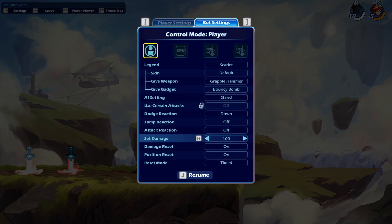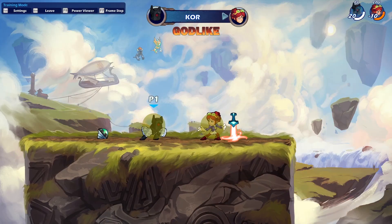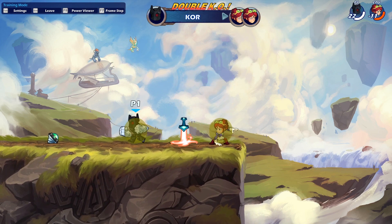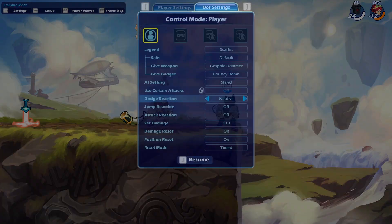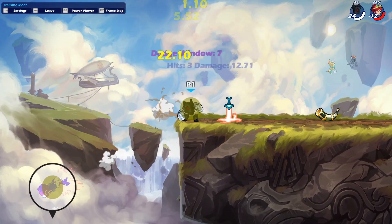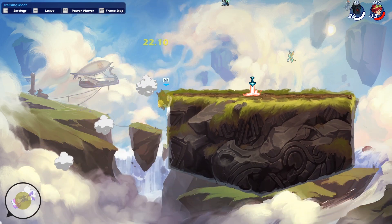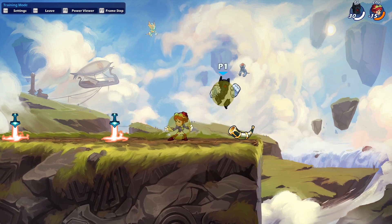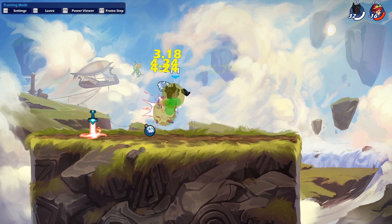Let me show you something. If they're at like 120, sidelight into dsig — that kills. If they decide to spot dodge, you can hold the dsig and they'll fall to it. Another thing with core: dlight into nair, but then you can call nsig right after. If you're really low at the bottom and you hit with that GC dlight, you can always nsig after and it can kill. GC dlight into chase dodge nair.